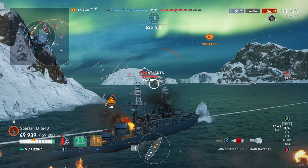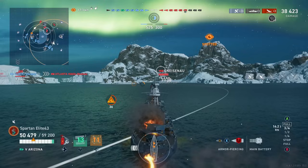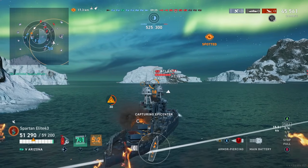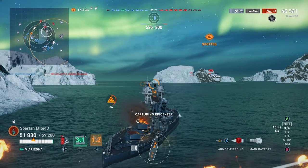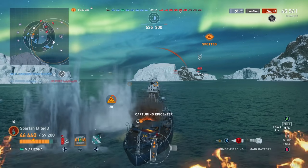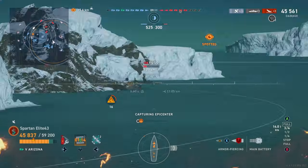Atlanta gets a couple of hits on us and starts a fire, but I don't put the fire out. One, I have plenty of heals and haven't taken very much damage, so I can heal all the fire damage back. Two, I also know that there are two destroyers left, and they were roughly heading in my direction — so the last thing I want is to use my damage control and then take a torpedo.